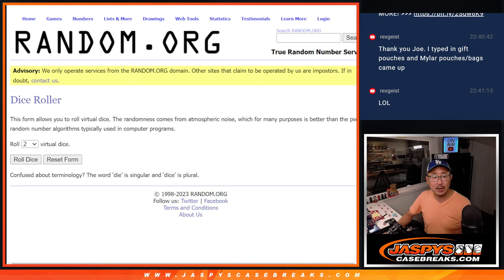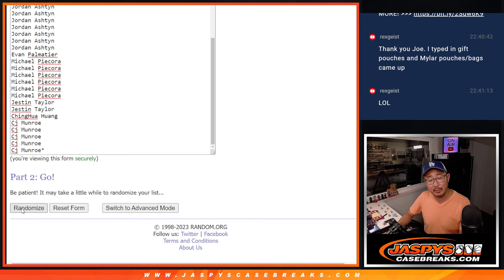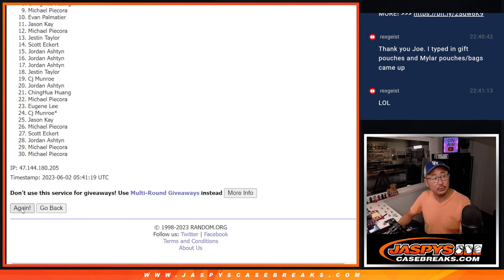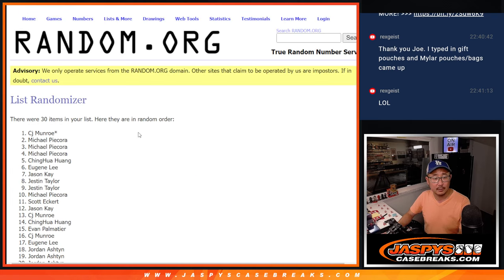And there are the teams right there. Let's roll it. We're randomizing three and a four, seven times. Different dice roll for the giveaway part. One, two, three — seven.